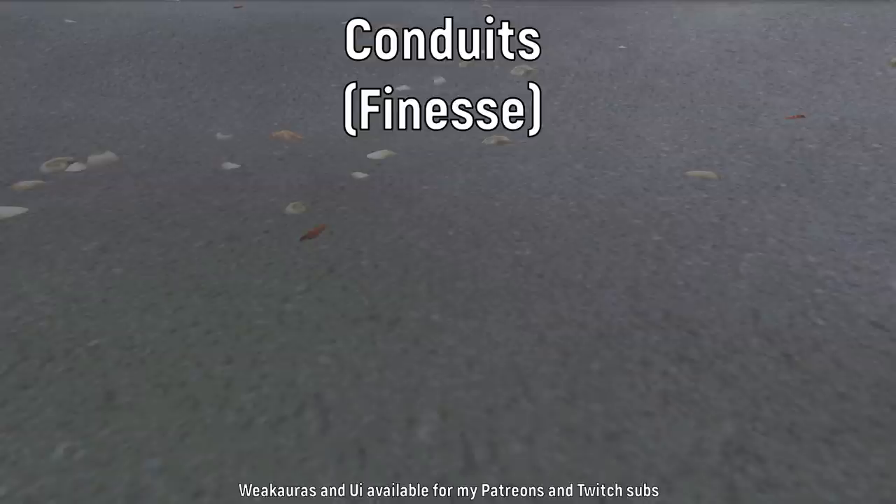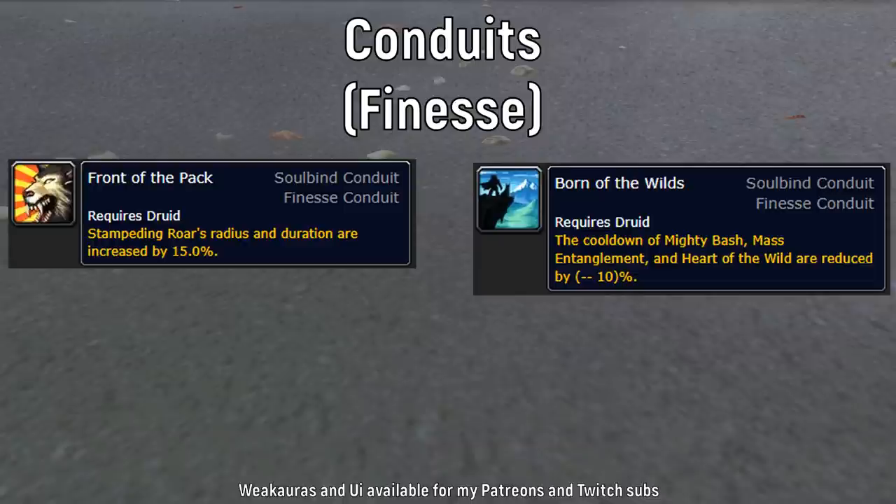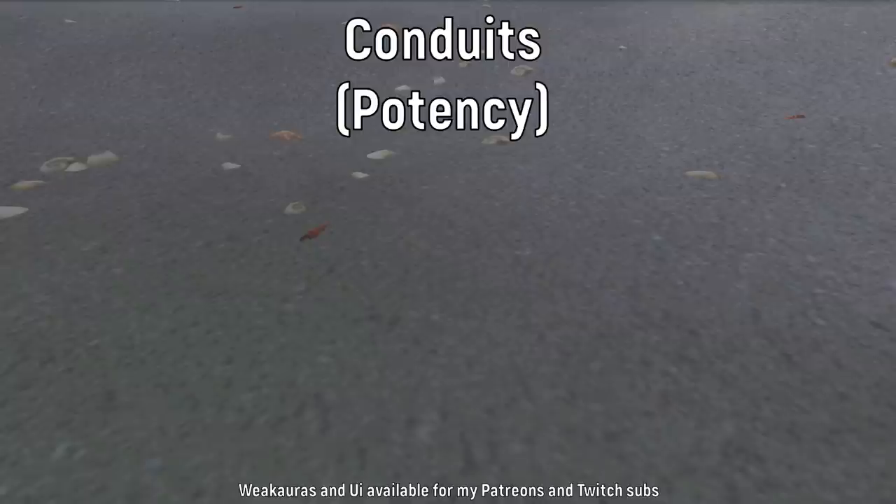For Finesse conduits, the first I'd recommend is Front of the Pack, which increases Stampeding Roar's radius and duration by 15%. There are a lot of dungeons where you need to run a lot, so this can really save time — even if you look a little like a group servant. The second option is Born of the Wilds, which reduces the cooldown of Heart of the Wild, Mass Entanglement, and Mighty Bash by 10% — useful if you want a bit more damage from Heart of the Wild. Personally I just use Front of the Pack.